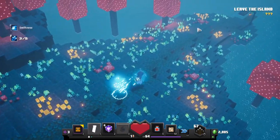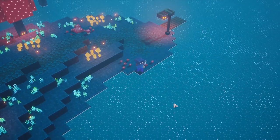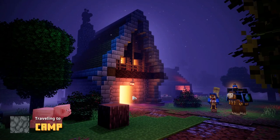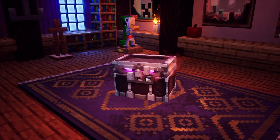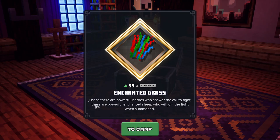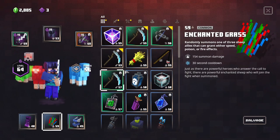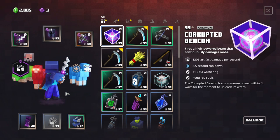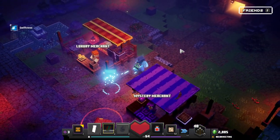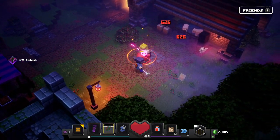With that done — victory! We survived the moo madness! There should be an artifact we get for that. Opening it up: enchanted grass — 'just as there are powerful heroes who answer the call to fight, there are powerful enchanted sheep who will join the fight when summoned.' We go ahead and equip it, and this little sheep will join us! They're just following me around — that's so cool. Will they help fight enemies? Maybe not this one specifically, but good to keep in mind.